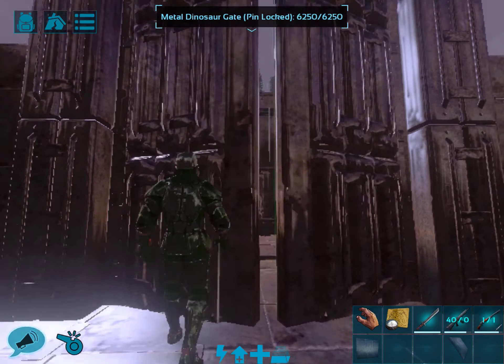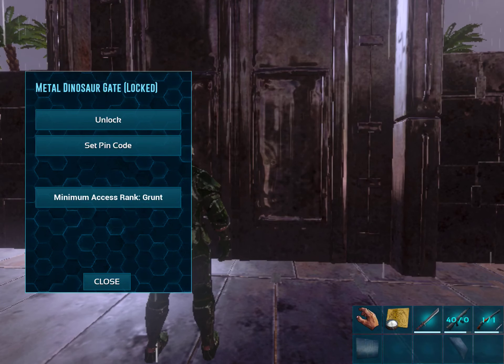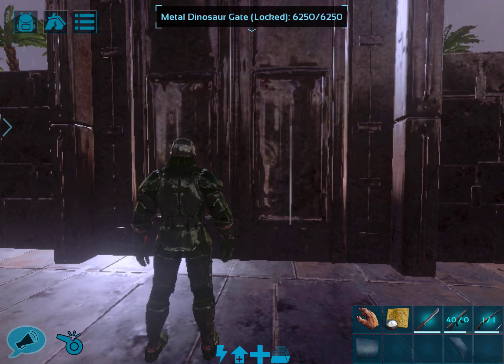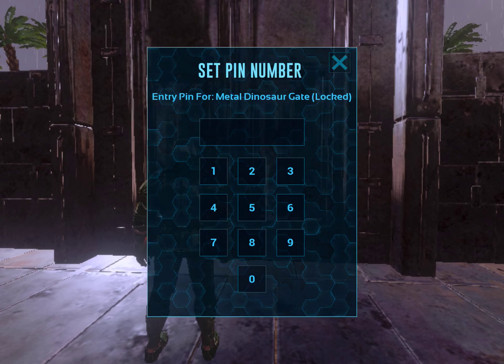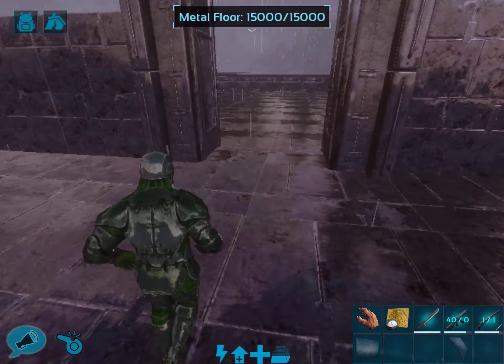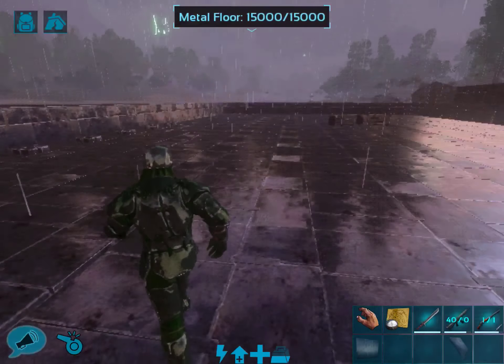As always, the access code is 1111. That is basically because if you leave it unlocked, the door will stay open and we don't want that — we want it to automatically close itself. Most of the ones with pin codes on this island are going to be 1111 for that very reason.